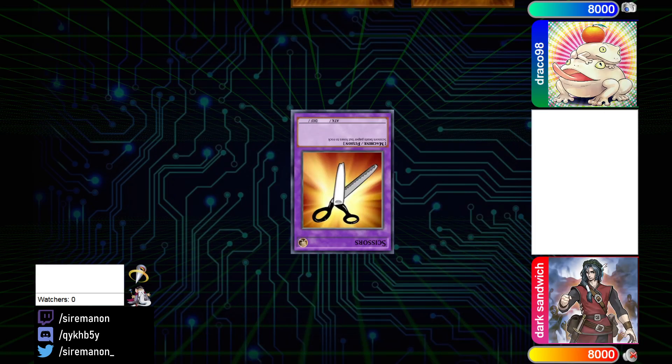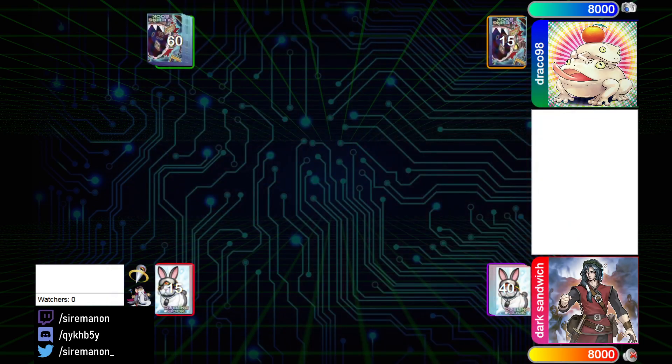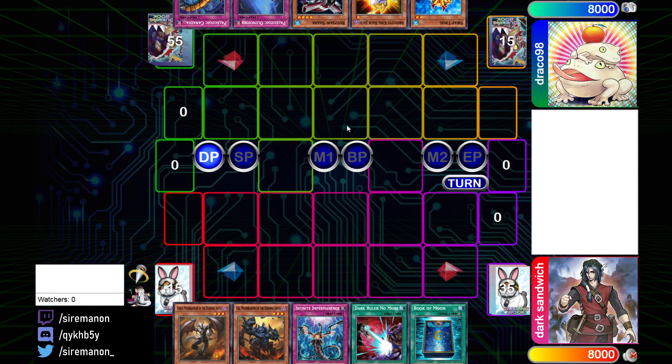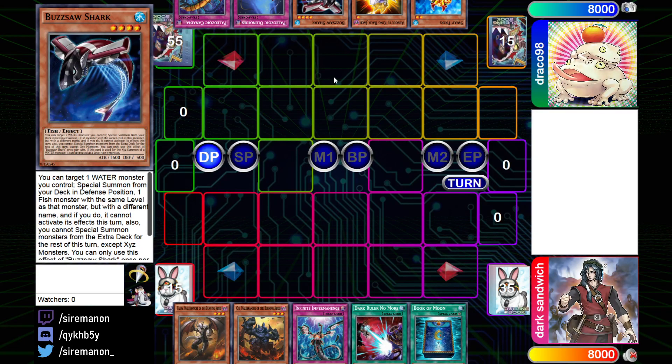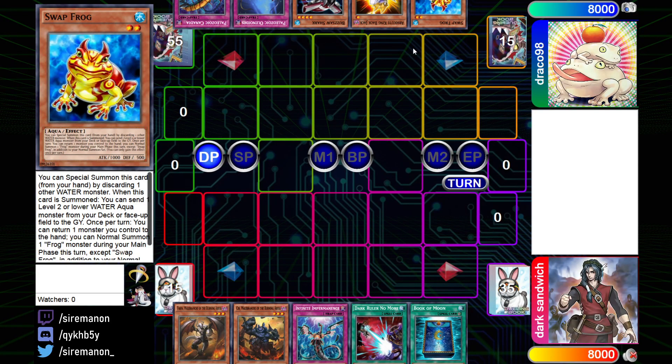Paleozoic Frogs won the RPS and are going to choose to go first. Notably, this is a 60-card list, which I find pretty interesting. The opening hand for Paleozoic Frogs going first is going to be Canadia, Olenoides, Buzzsaw Shark, Absolute King, Backjack, and Swap Frog.